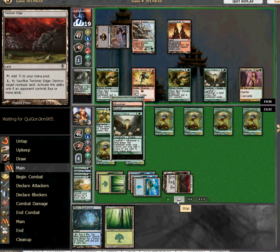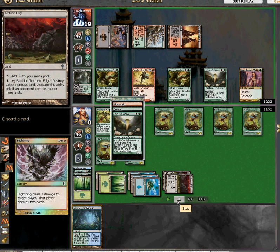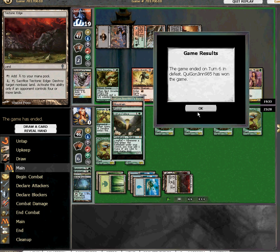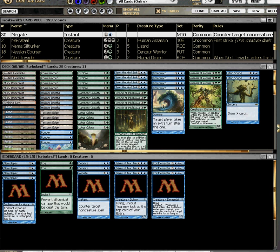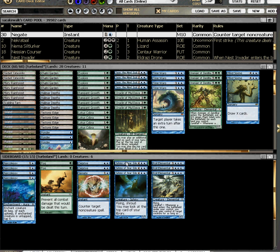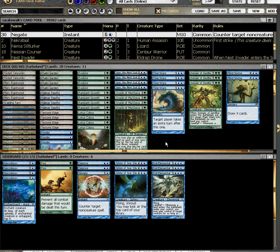It ended up not mattering because he showed me after — he had like Pulse and Terminate — so I wasn't going to win anyway. The way I sideboarded against his deck was I brought in Deprives and Sphinxes and took out Time Warps and 2 Jace.